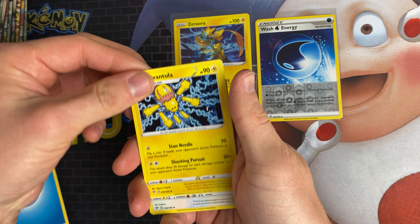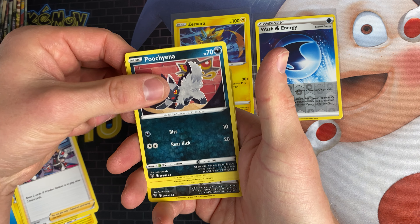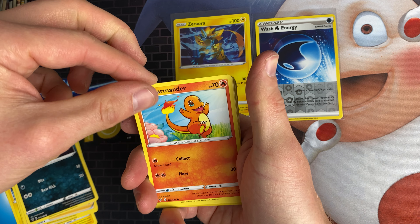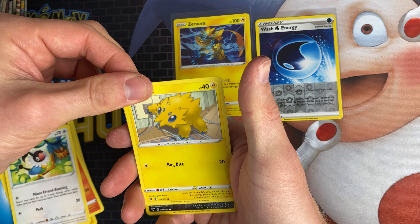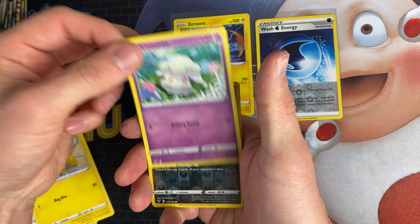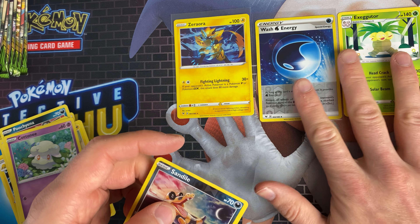We've got a Water Energy, Galvantula, Swellow, League Staff, Poochiena, Charmander, Chatot, Joltik, Chatot, Cotone, got a Sandile Reverse, and the Exeggutor is the rare.